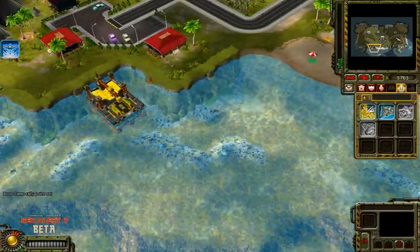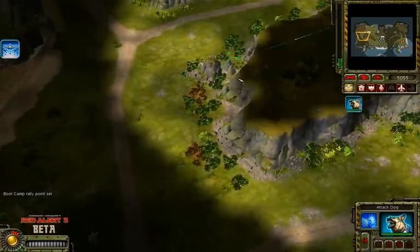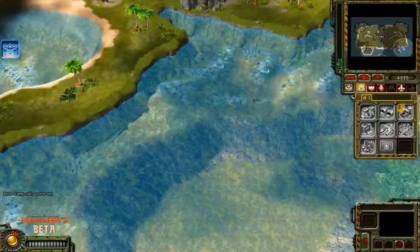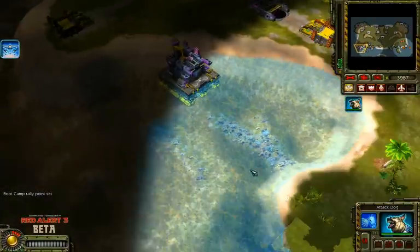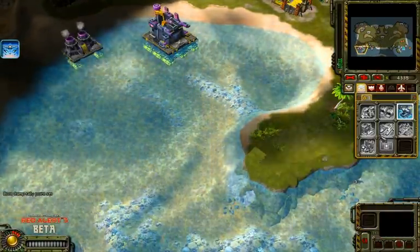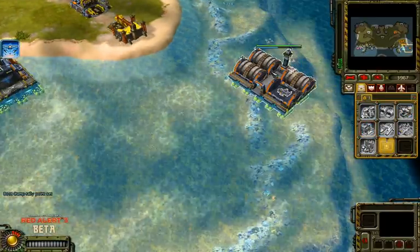So basically I just deploy a barracks first, then a power plant, and make two dogs and an engineer to get the oil derrick right away. Now the good thing about allies is that you can deploy the airfield right after the power plant, so that's why you saw me deploy the airfield first, and then the refinery.